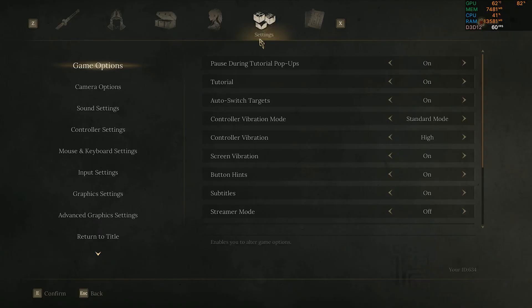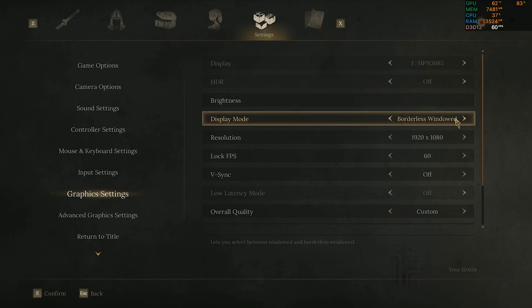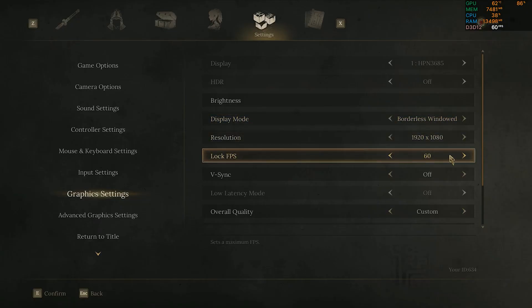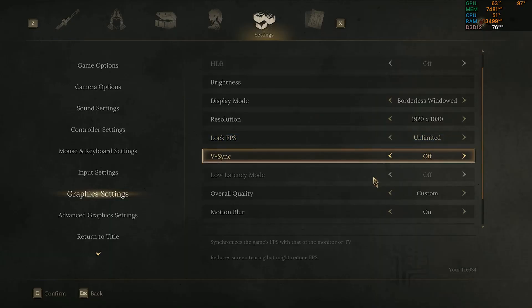To fix this, go to your game settings and follow along. Go to the graphic settings and make sure it is set to borderless window. Also make sure lock FPS is set to unlimited and V-sync is turned off.